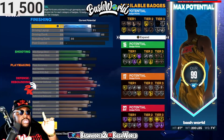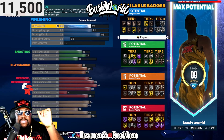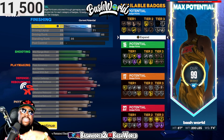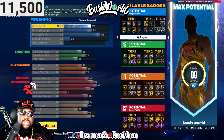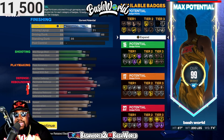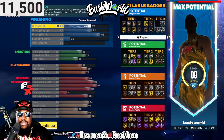Here we go. Close shot is a 70. Driving layup is a 71. Driving dunk is a 85. Standing dunk is a 35. That's gonna give you 12 finishing badges. As long as you can drive and do something quick, 12 finishing will get it done.